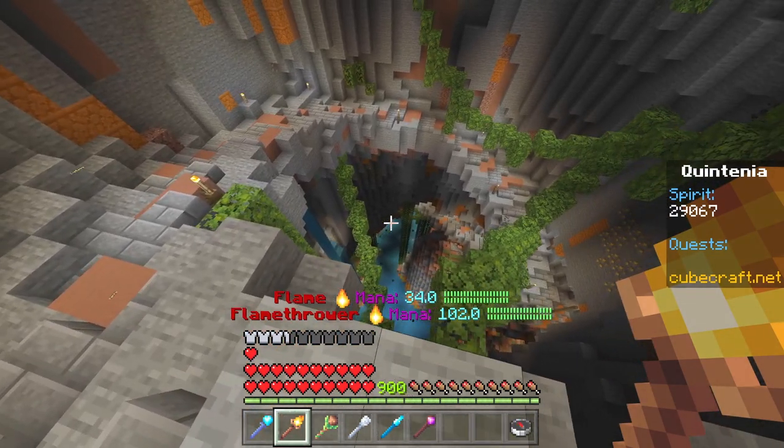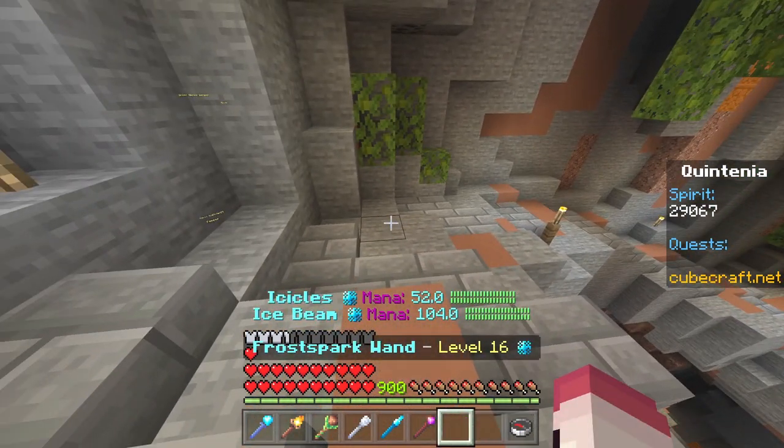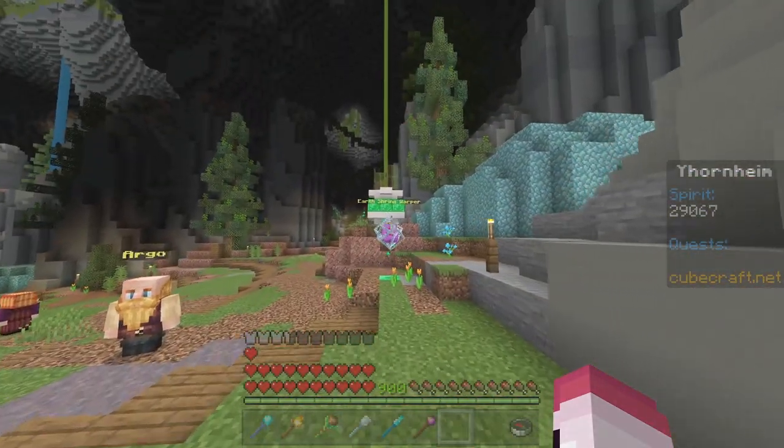Next one. You can go into the caverns for fire and earth upgraders, or you can go to the Sky Island and get the air and ice. Right now, we're gonna go to the fire and earth. Shortly after walking down the pathway right here and entering the caverns, you'll find the Earth Shrine.